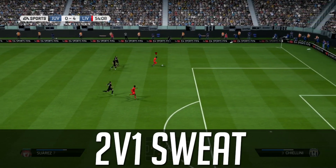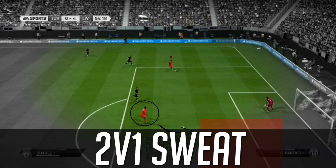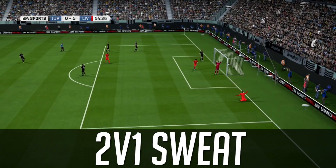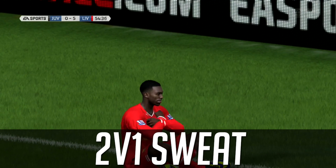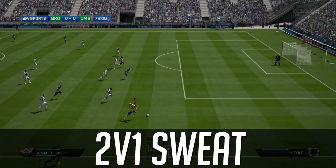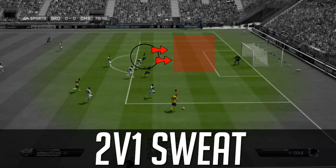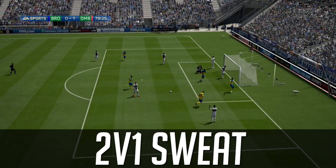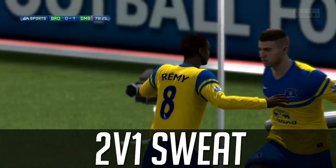The last of the early crosses is the 2v1 sweat. I wasn't sure if I wanted to include it, but I wouldn't be doing it justice leaving it out because it scores so often. It's a normal early cross but you have a huge margin for error — a higher percentage of scoring compared to just passing across the middle. The keeper never has a chance and players don't switch nearly as well as they should.